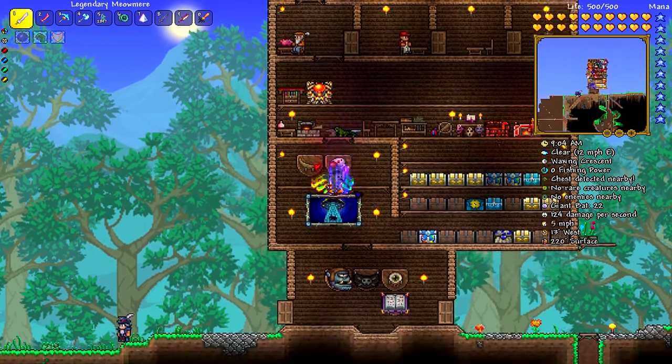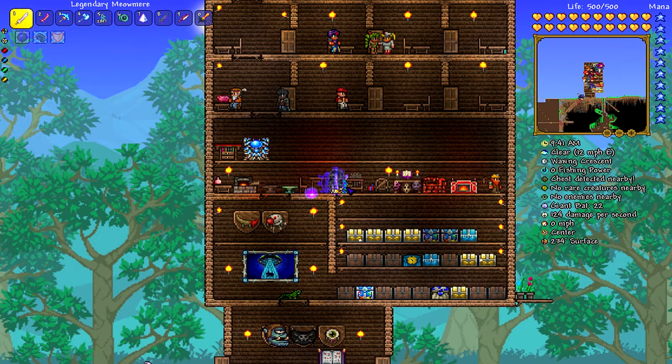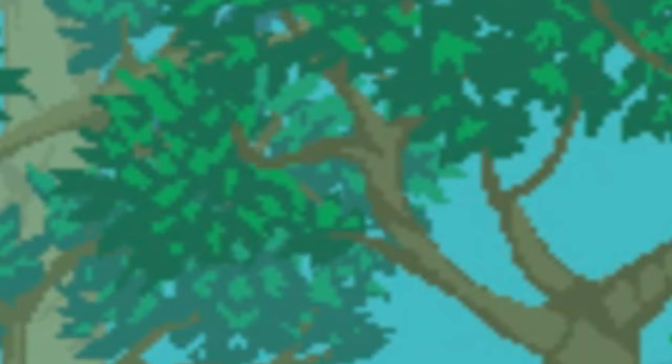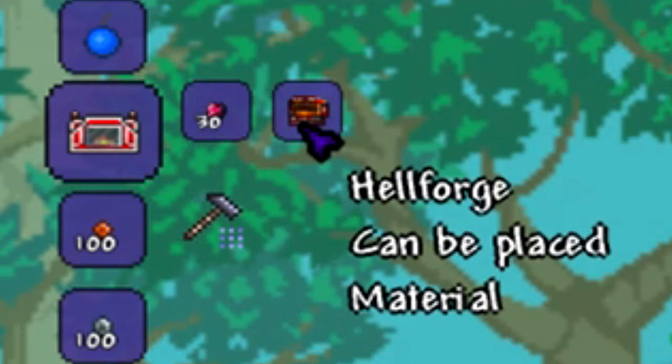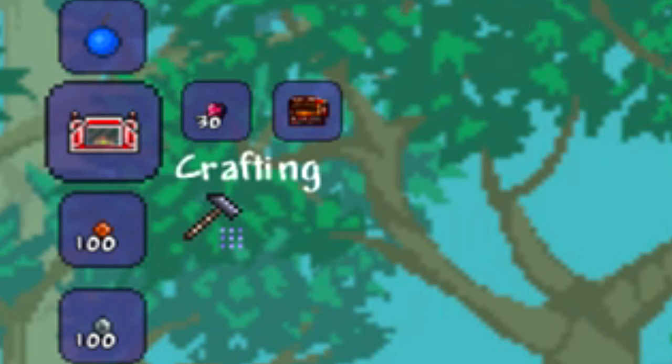So you want to go find some mithril or the purple one — I swear I cannot pronounce it. Once you guys have it, you want to go to your anvil and here it is: it costs exactly 30 adamantite ore and one hellforge.